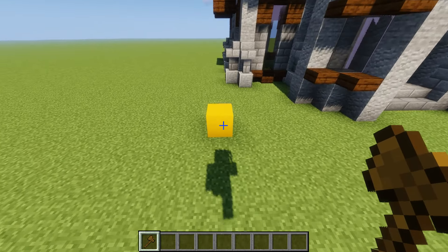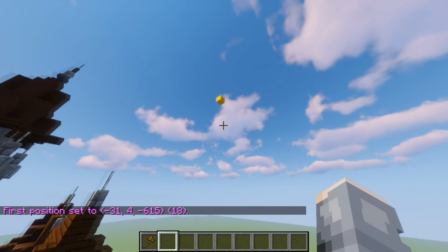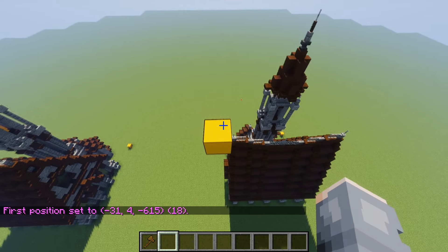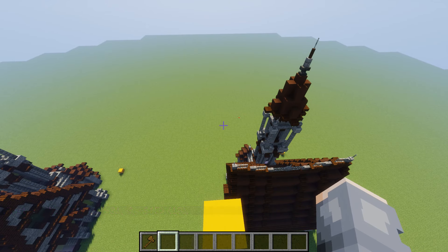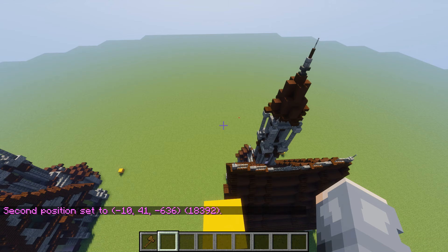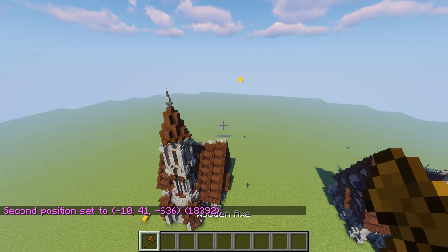A tip to help you out: when you select your first spot, you don't have to place a block all the way up in the top corner — it's annoying if you have to build all the way to that spot. What you can actually do is fly in the air and use the command `//pos2`. That'll be position two, so you can just do that and you have your second position done without even having to use the wand.